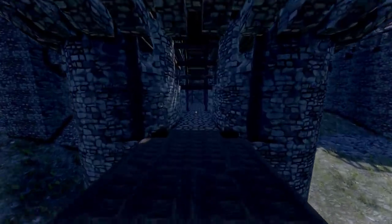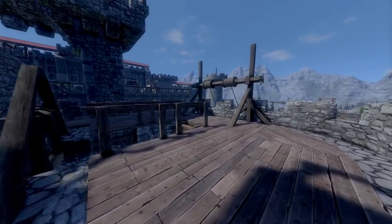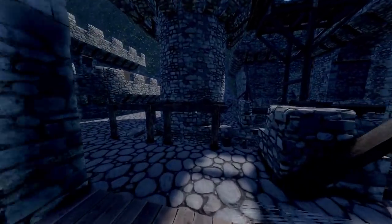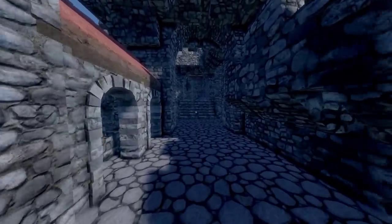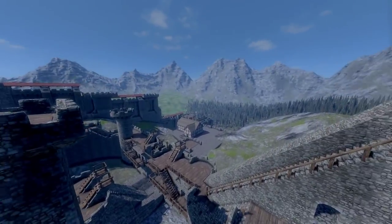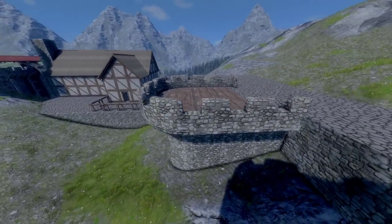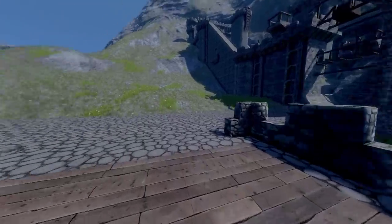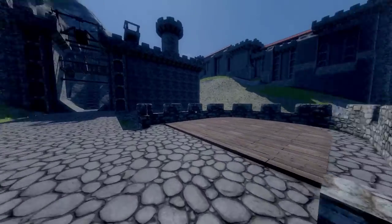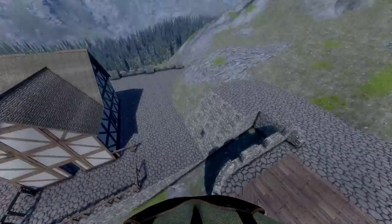Hey guys, Aaron here and I am back in Medieval Engineers, just running around my castle. I've been doing a bit more work - you can see in the background I've been working on another wall. This castle has quite a few walls and I've been changing a few things because they started to collapse. There's a little fortification outside the gates here. My FPS is starting to suffer a little bit - I'm still getting 60 FPS but I get these little lag spikes when I land.